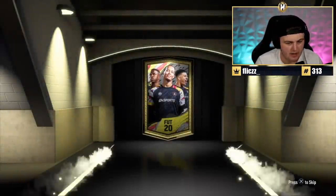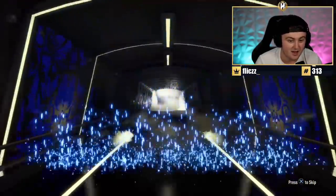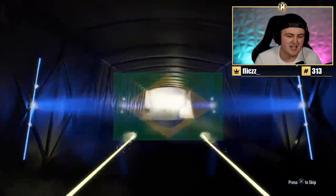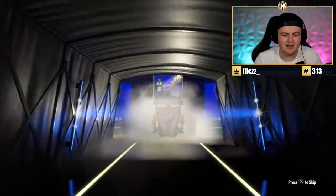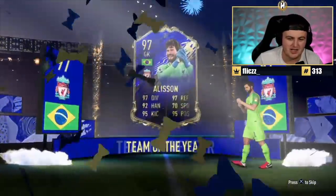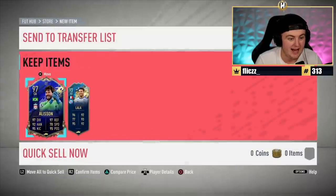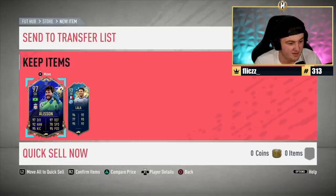We've got Glitch's pack now - it's ironic because his pack luck is usually glitched. We're getting good Team of the Years, but I feel like it's the same two players over and over again. Give us a Team of the Year Ronaldo or Messi please. It's Alisson again - it's like a tease because you really want to get Argentina or Portuguese. We're taking 97 Alisson. What else? 93 Lala. That's not bad, that's decent.